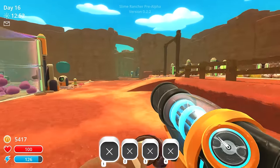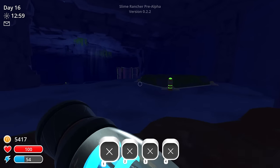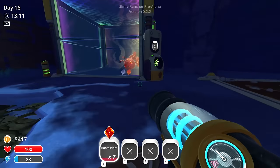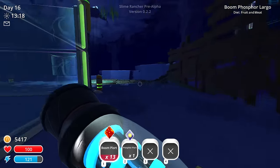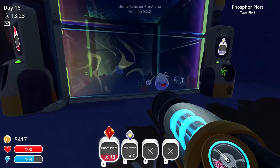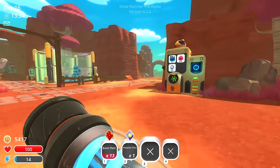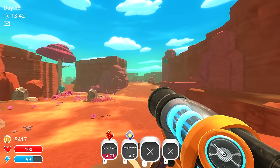I think our puddle slimes disappeared, so we might have to go get some more. Let's go check — yep, they're all gone, they disappeared before version 2.2 fixed the bug. We'll grab some new ones. If we give boom slimes their favorite — briar hen — we can't really do that for largos, but they'll still produce both plort types. So for every feeding they'll produce around a hundred new bucks worth. That's pretty sizable, nothing to shake a stick at.